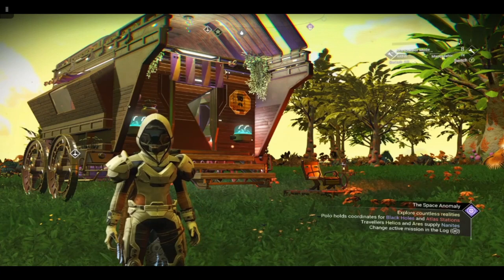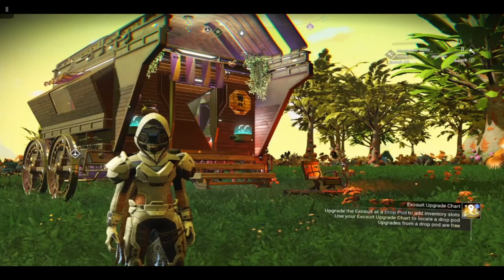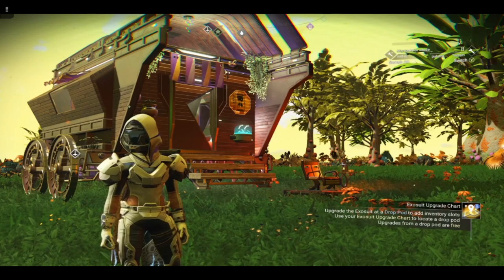This Paradise Moon is called Calypso, which I named it. I didn't actually know at the time there was a galaxy called Calypso. I found it fairly early on in my second playthrough — I'm actually running two playthroughs concurrently. This is my second playthrough character.